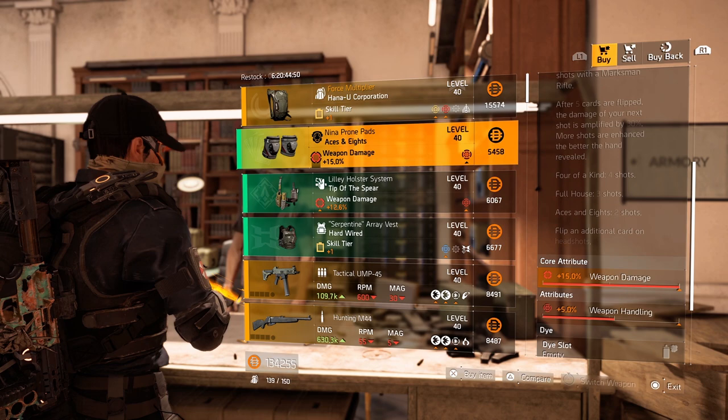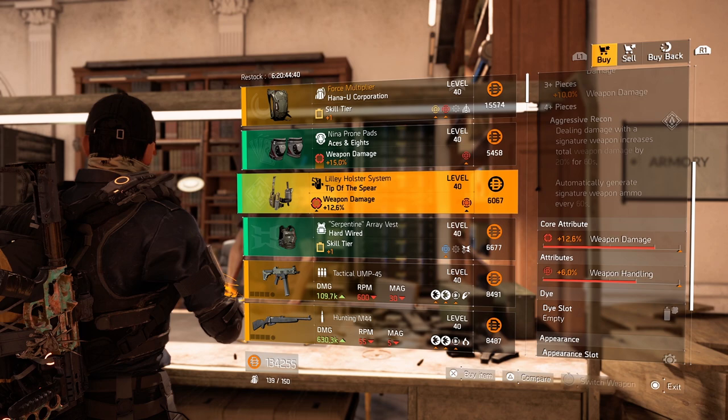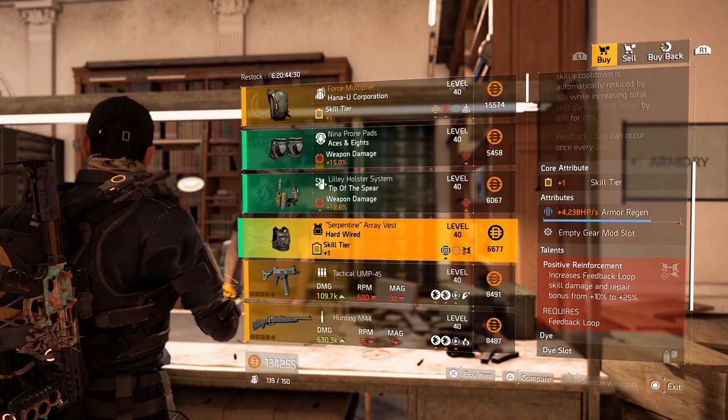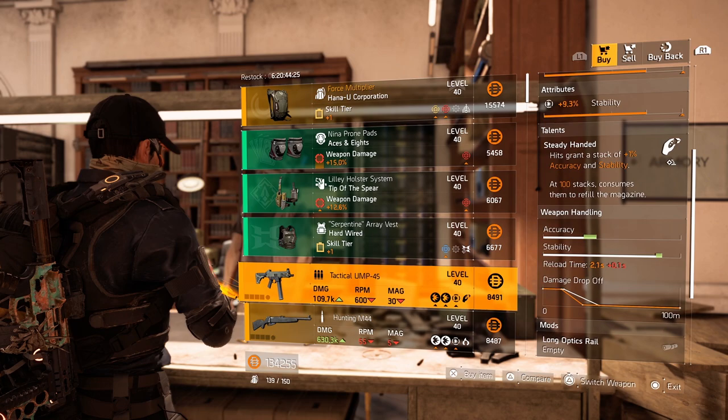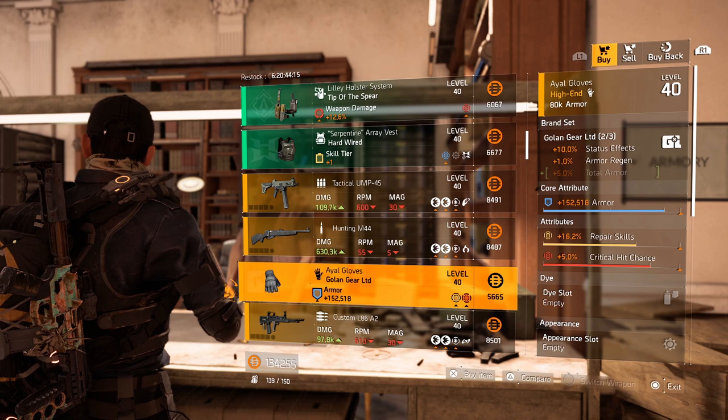Kneepads from Asus, maxed out weapon damage and weapon handling on there. Roll the weapon handling away for something else and you have a maxed out Asus knee pad. Tip of the Spear with only 6% weapon handling and 12.6% weapon damage — roll the weapon handling away and optimize the weapon damage. Hardwired, you know my opinion — it has a skill tier as the core attribute, always crafted, never buy it.